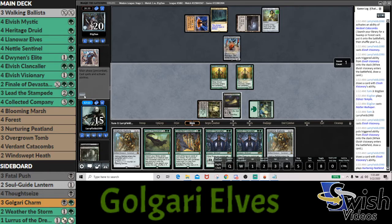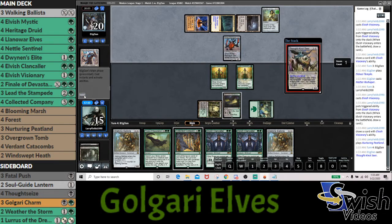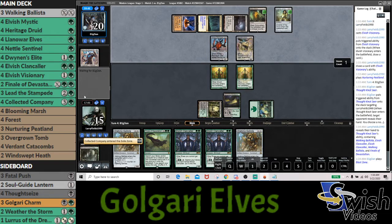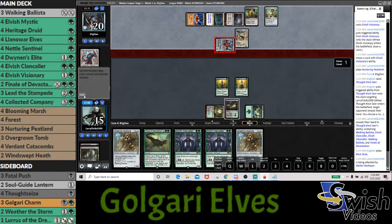This is the risk of keeping a two-lander somewhat cold to Chalice, but fortunately we did hit a land. We're one land away from casting Collected Company. We can also find Finale of Devastation for Heritage Druid next turn to generate a lot of mana. Then a Thought-Knot — that's still annoying but less annoying than Karn would have been. He might take the Company, but I think this Finale is actually really dangerous — Heritage Druid is going to be really, really strong since we literally get to tutor it and then play a Clan Caller. The Blast Zone is pretty annoying as well.